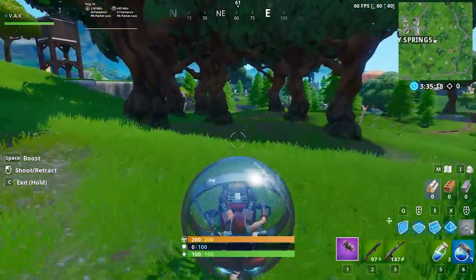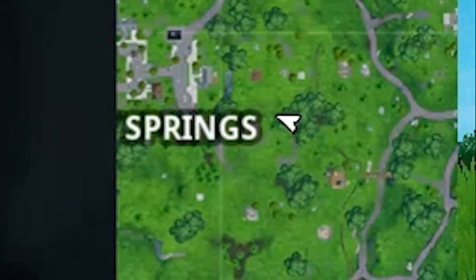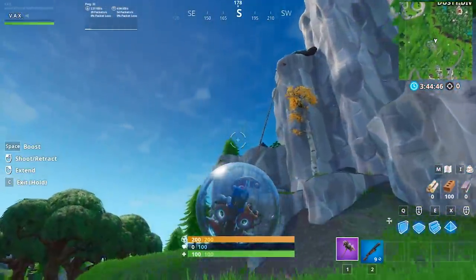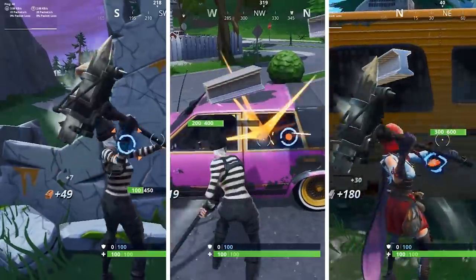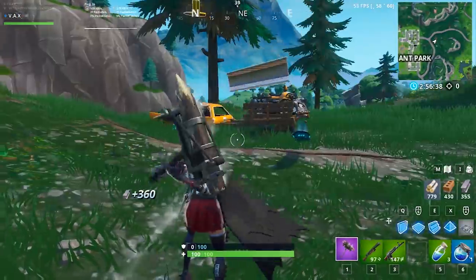To gather materials, once again look at your mini-map and search for areas that are highly concentrated with trees. For brick and metal, you must utilize the Baller's ability to fly and gain height. From this height, you will be able to scan the area around you, spotting stones, cars, and trucks to farm brick and metal from. By now, you should have your preferred loadout and sufficient materials for a full endgame.